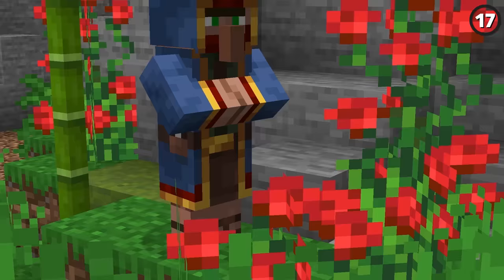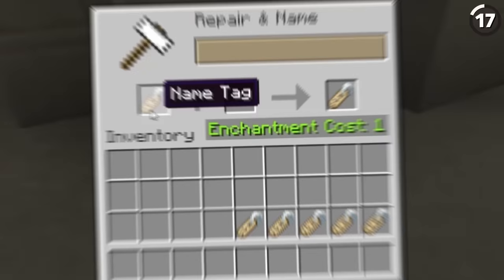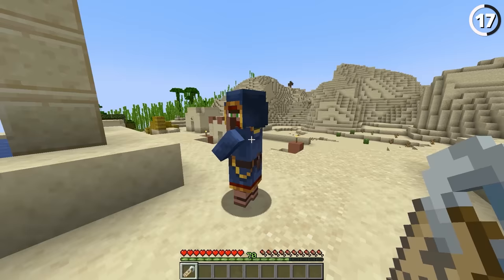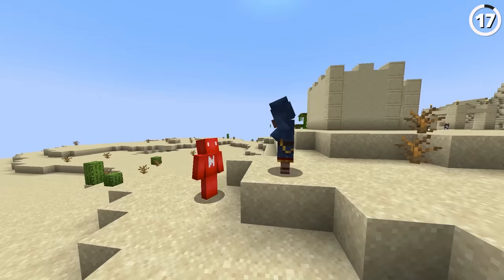If you're sick of just killing wandering traders, here's a way to make them actually useful. By taking a name tag and changing it to the name of a specific biome type, we're able to change that wandering trader into a villager of our choice — which can be immediately useful if you don't have villagers coming to you any other way. At least now we don't have to just outright kill the wandering trader to get some leads.